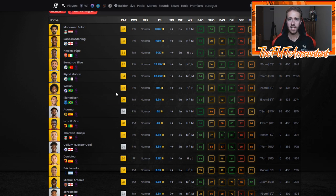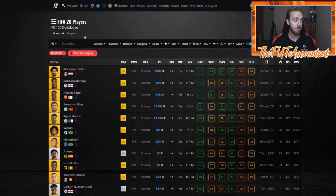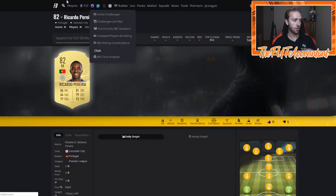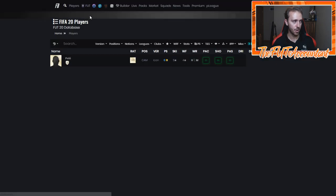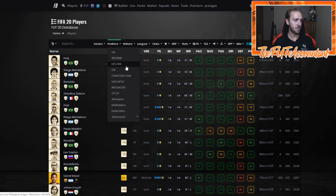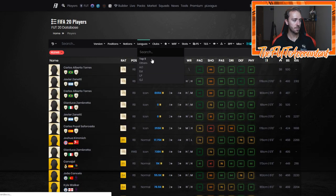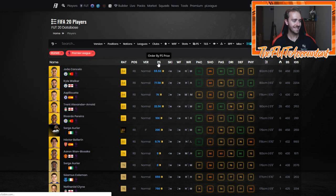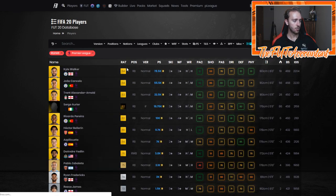People opened 12K or 24K of FIFA points and got somewhere around 200,000 to 400,000 coins. That's why you see a lot of cards in the 5K to 20K range go crazy high. Now I want to look at right backs in the Premier League. We've got Kyle Walker, Cancelo, Trent, and Serge at the top. Then we have Ricardo Pereira.